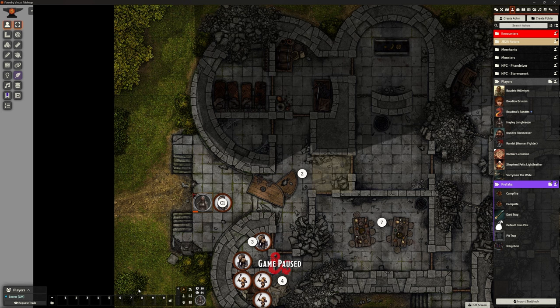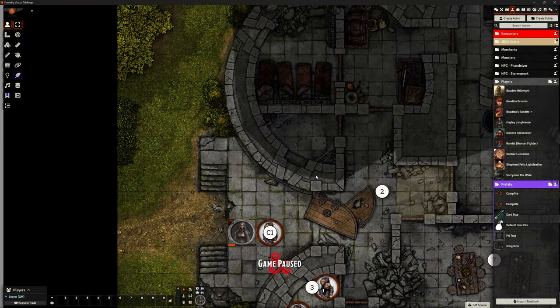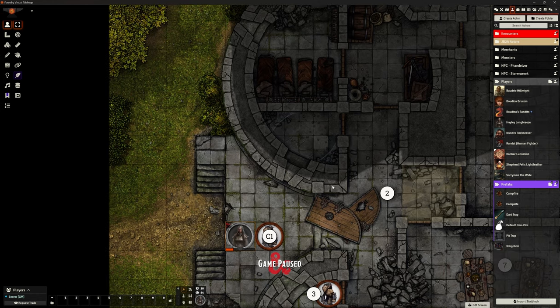Welcome back, this is the Clay Golem and we are in Foundry VTT currently looking at the Fandelver and Below. I wanted to pause what we're doing there to give you some tips on using walls, windows, proximity, etc. In the previous video we were setting up the Cragmore Castle encounter and it includes arrow slits.